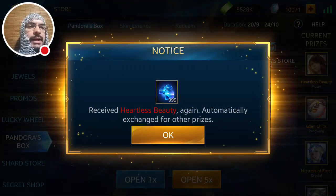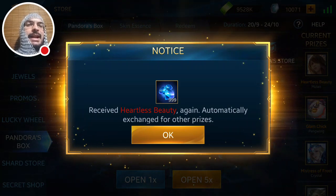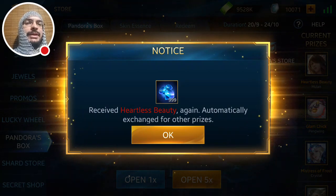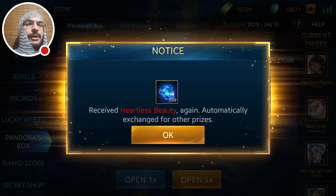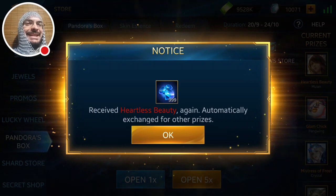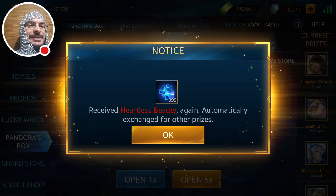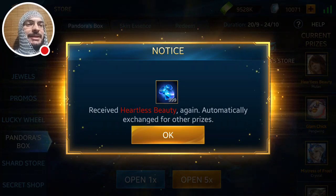We got Heartless Beauty again! 25 times-five spins with that pattern and I've gotten Heartless Beauty three times. After this video I'm pretty certain I'm going to get a free Bonfire skin — woohoo, gems and gem token lucky wheel, here we come!